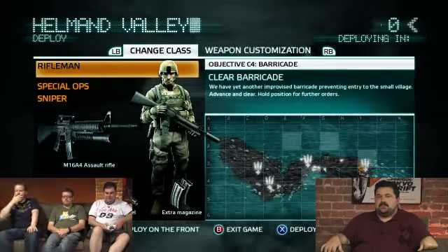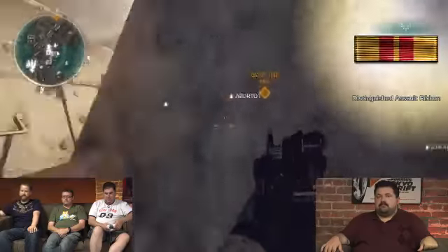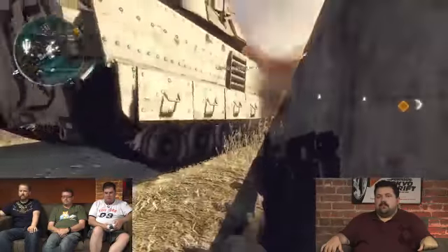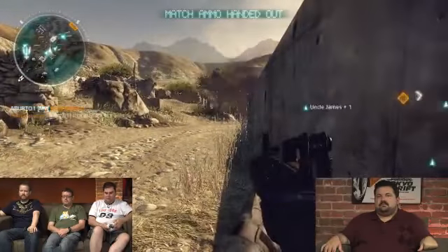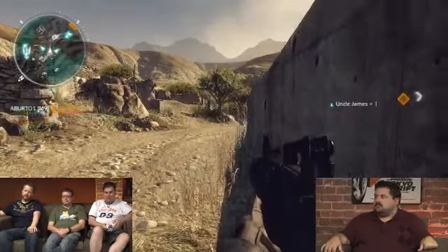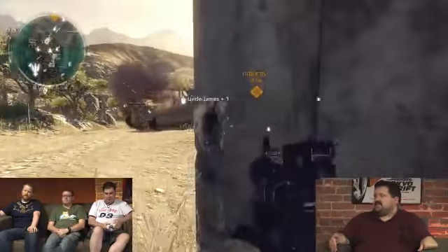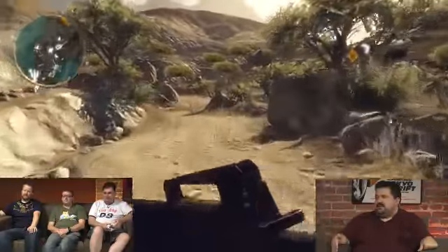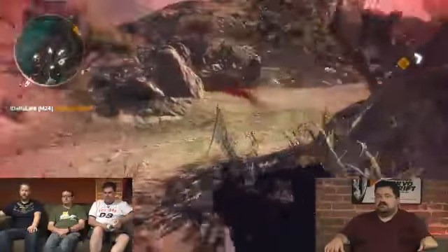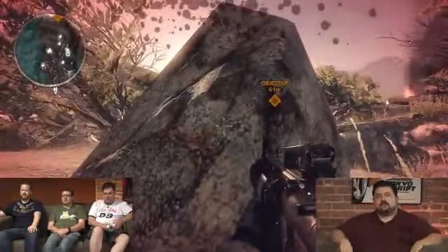I killed enough people there to get the second score chain bonus. Let's deploy here. I can call a rocket strike, which is better than a mortar strike, but I'm going to deploy match ammo, which gives everyone on my team more damaging shots. That seems like these team-wide buffs are good. Yeah, you can also get flak jackets. I like that it's a choice. Every time you fill up the meter, they give you a choice — do you want the mortar strike or do you want to call in the UAV? A little strategy.